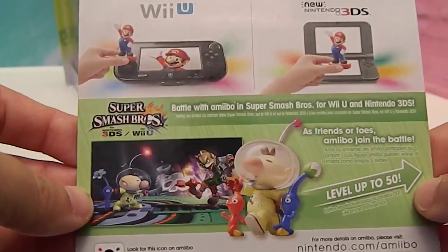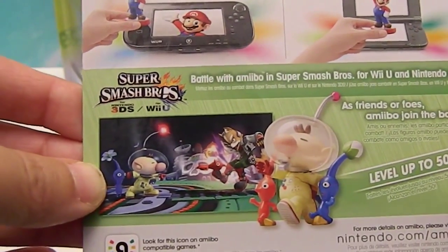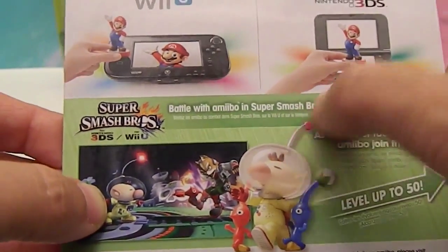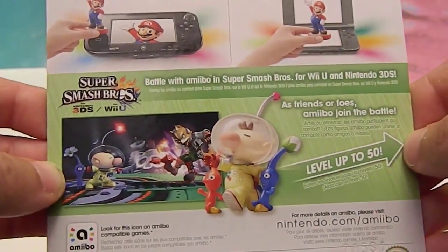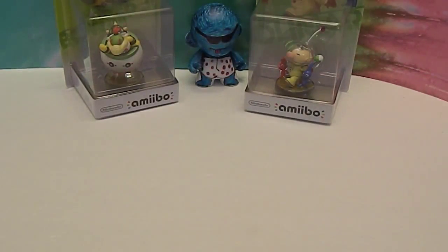Okay, so there you go — there's him in gameplay. He is so cute with that little astronaut helmet and a little alien antenna almost. Alright, so we're going to go ahead and pop these guys out of the box, and then we'll come back and give you a closer look. We'll be right back.